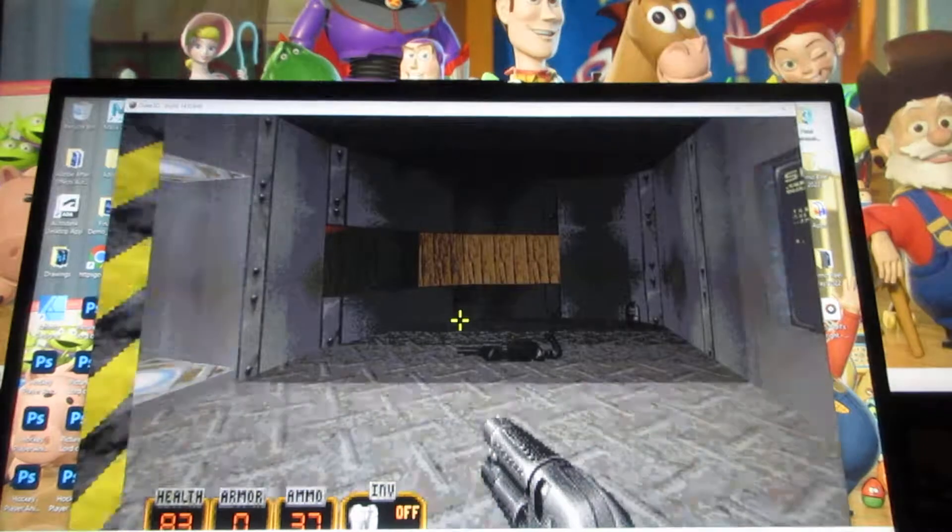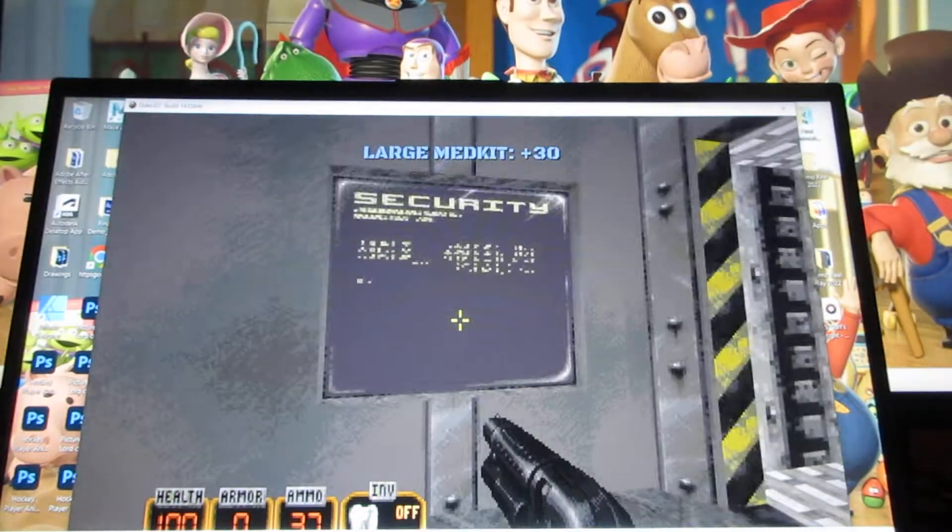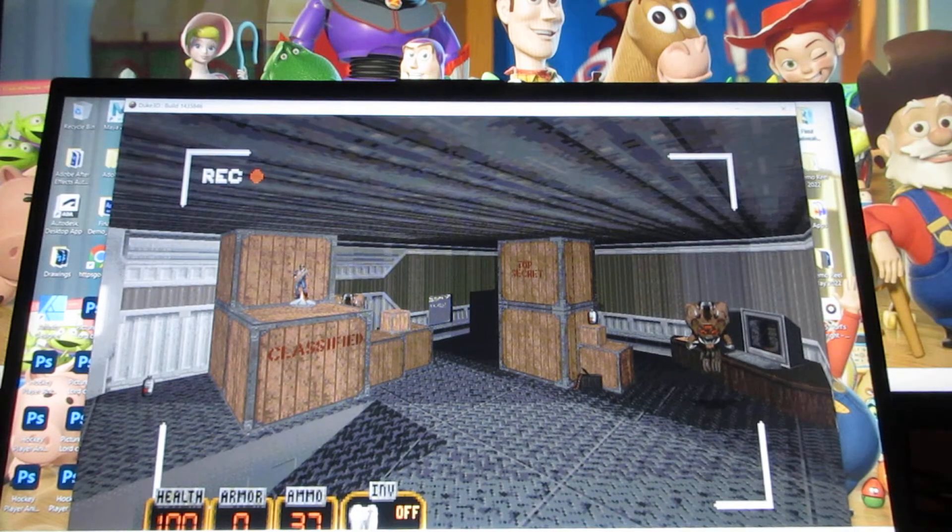You want to go to this elevator right here. Get this health. Here's another security camera to go to, where you can see what's going on in this level.